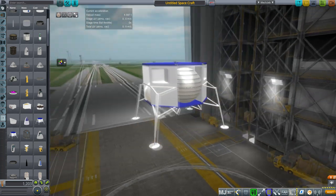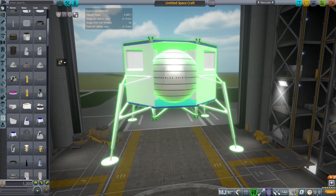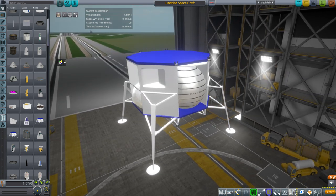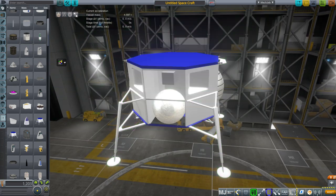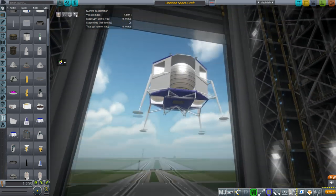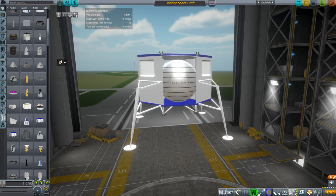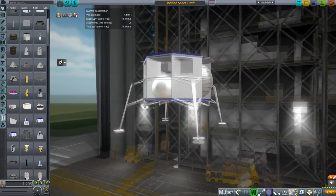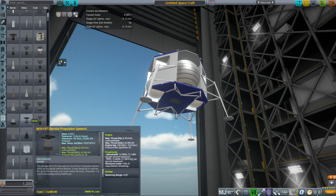It would need monopropellant because it has RCS thrusters. This is Blue Origin's Blue Moon. Before anybody notes it, I know the model they showed off had 'Blue Moon' written on it rather than 'Blue Origin,' but I doubt they're actually going to have lettering on it anyway — they're probably going to cover it with foil insulation. It's more of an American thing to have the company or organization name on it. Anyway, the engine is the BE-7.